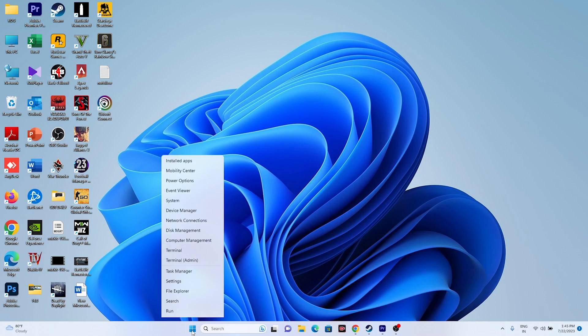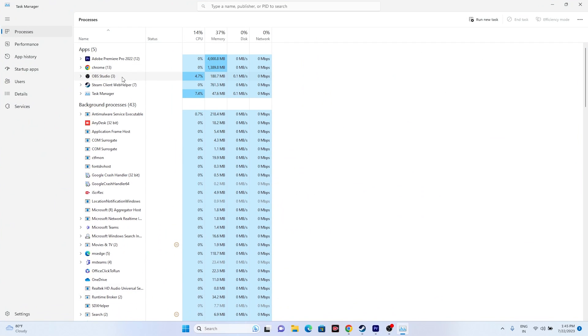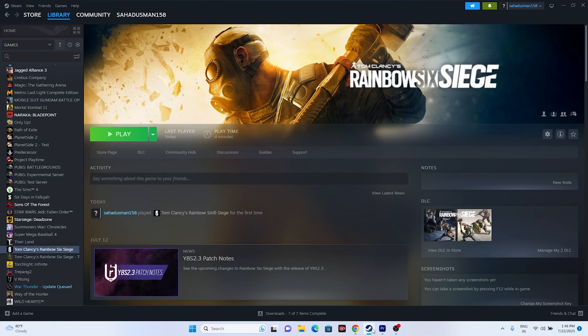Next, close all overlay applications. Right-click the Start icon and open Task Manager. You may find many apps running in the background — Discord, RivaTuner, MSI Afterburner, and similar tools all fall into this category. These are unnecessary and are one of the main reasons for crashing. End those tasks, then go to Steam and try launching the game.